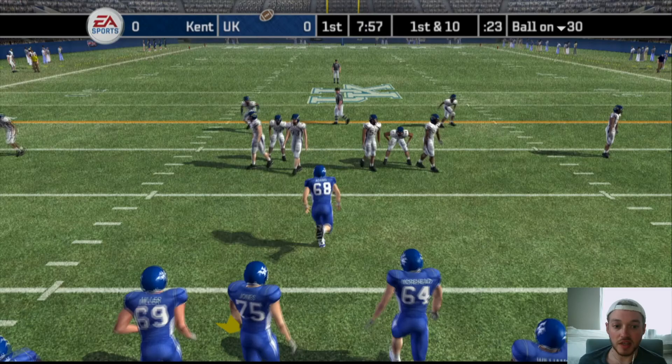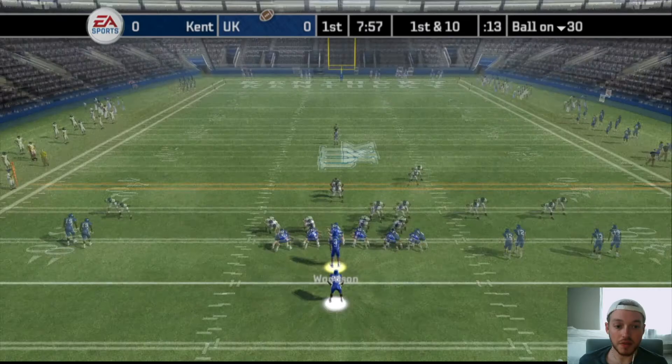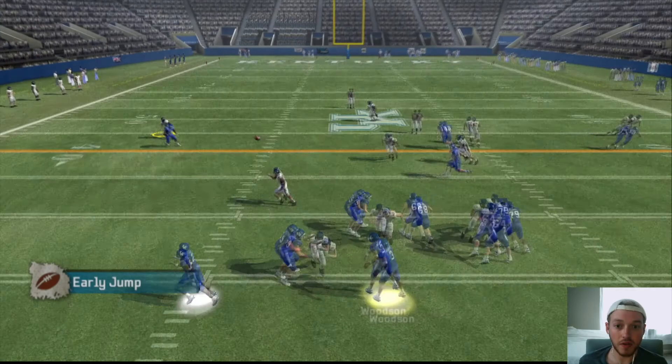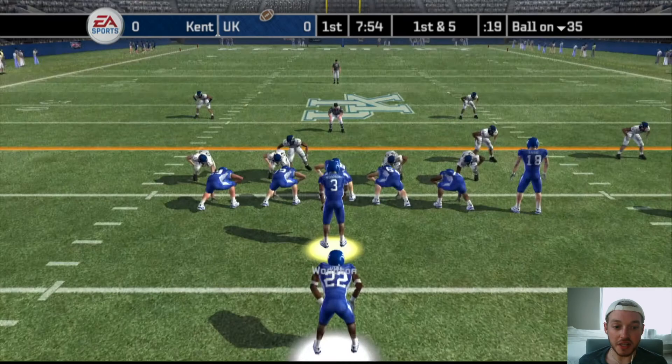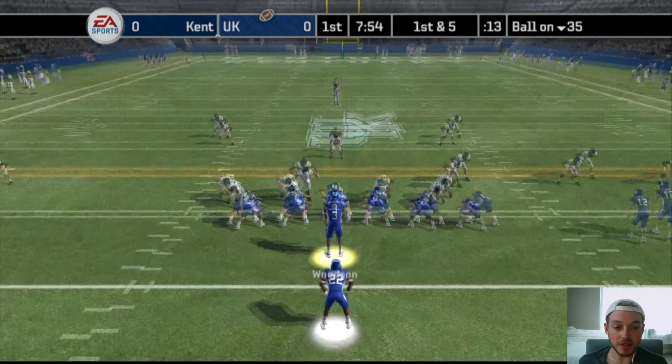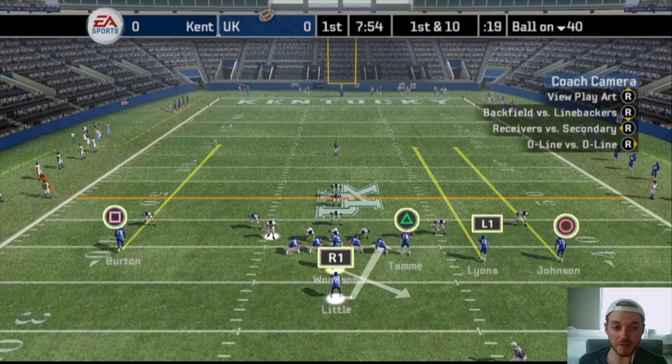I already called my play — halfback sting. They come out in nickel, not doing their 3-3-5. We're going to run it, but wait — they're in man. Keenan Burton should be wide open. The free safety is on him — Burton's wide open! Oh, batted down. Wow, okay. We'll take the jump, they jumped offside. They're calling nickel again, and I notice their dot linebacker is not on the field, so we're going to run it. They jump again — we're getting some jumps early.